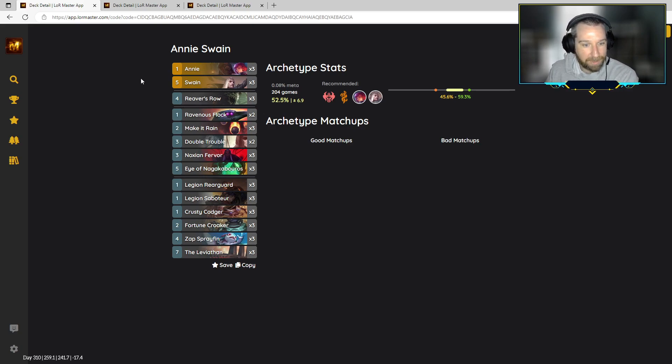We have this gigantic collection of one-drops: the Rearguard, Saboteur, Codger, Annie, and Double Trouble. Then you have the late-game package as usual, with the Leviathan Swain coming in to close out the games. This is our kind of wild card for the week. I still feel pretty good about it. I like playing a good Legion Rearguard deck, and I think this will be good for week one of the Gauntlets.